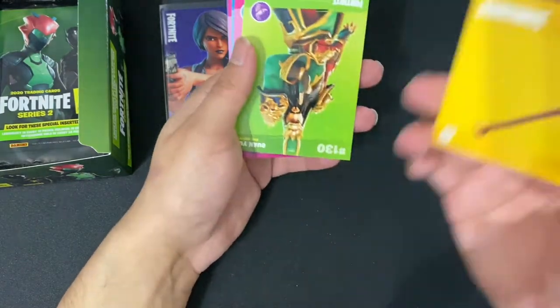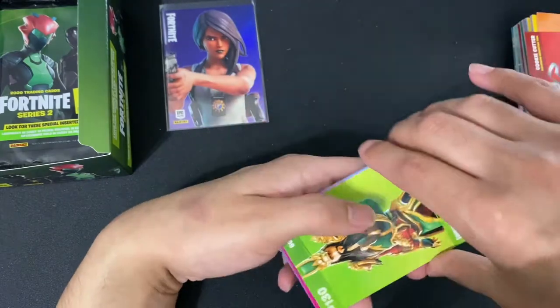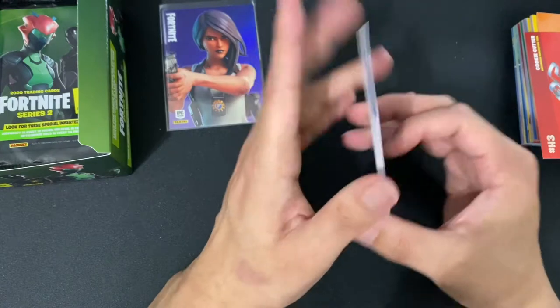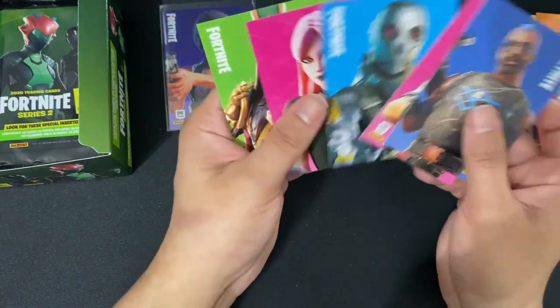We have the Cookie Cutter along with the Chew Toy. We have Guan Yu, Haze, Metal Mouth, Shershot, Anarchy Agent. Any holos? No holos.